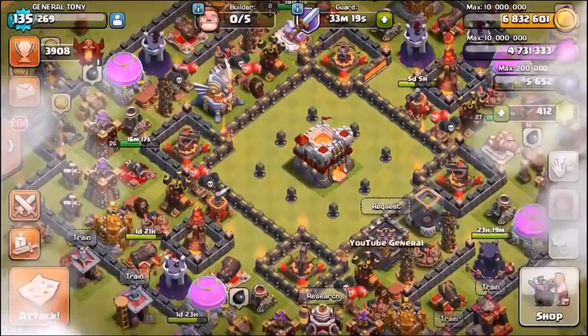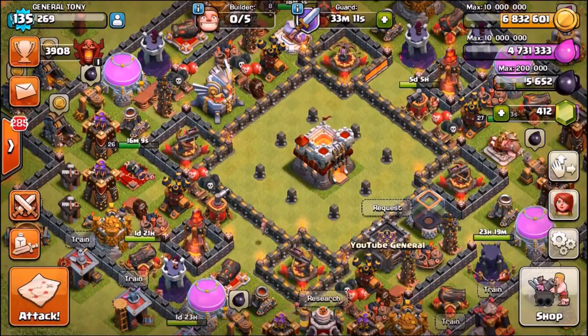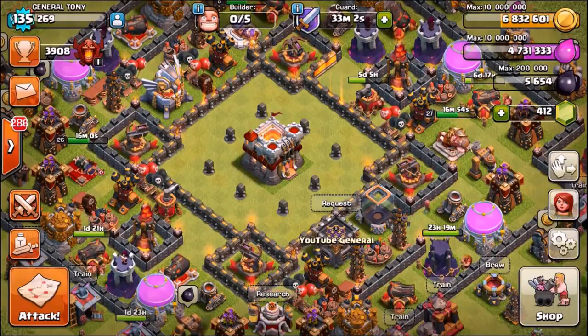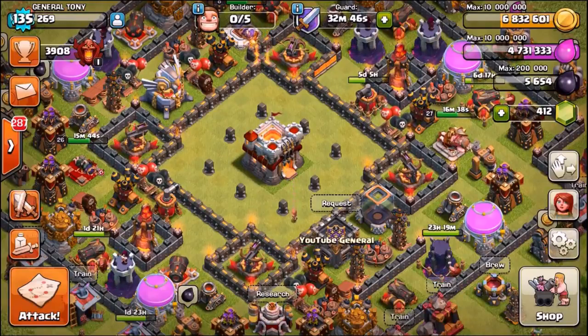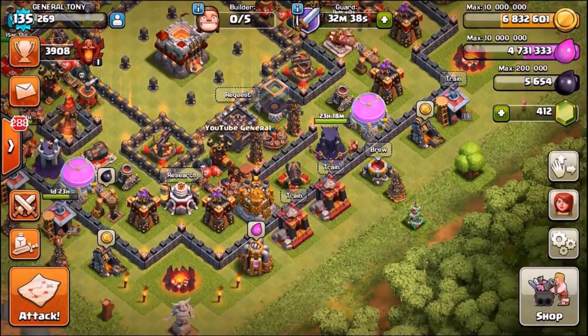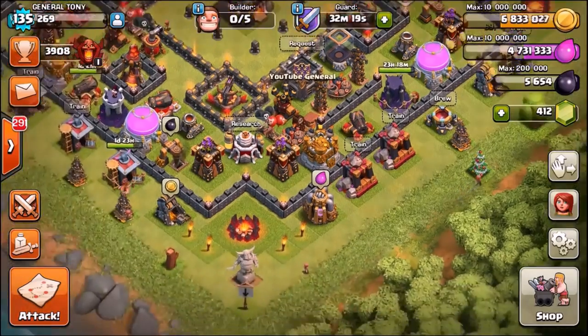Those are my two worst features in CoC right now — the witches at any level and the clone spell. If I was a Supercell developer, I would reduce the clone spell to two housing spaces — even three still wouldn't be worth it. Not even legendary players use it. For the witches, I'd either reduce their housing space from 12 down to seven or eight, or bring back the ability for skeletons to trigger at least big bombs, because big bombs and witches together are just pointless.